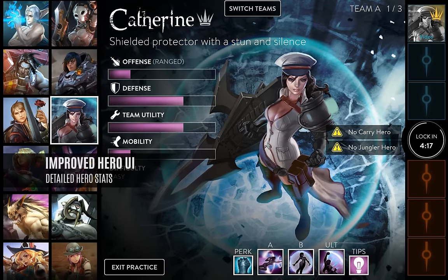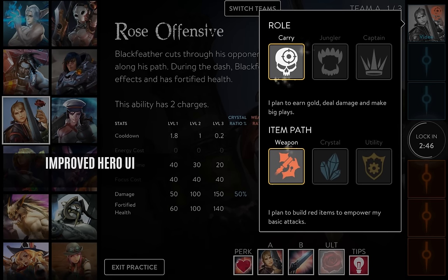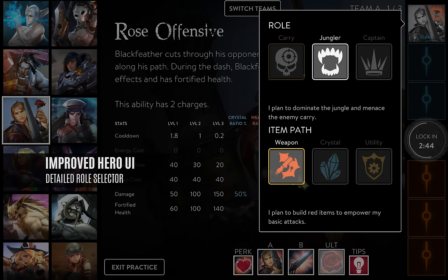Improved hero UI. We've condensed the various roles into three easily understandable terms: Captain, Carry, and Jungler. Bars show each hero's attributes — offense, defense, team utility, and mobility. Warning labels will let you know about team deficiencies before you lock in your comp. Altogether, much easier for new players to understand heroes and for experienced players to make informed comparisons.